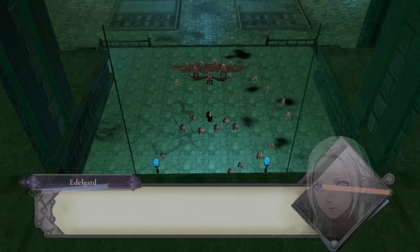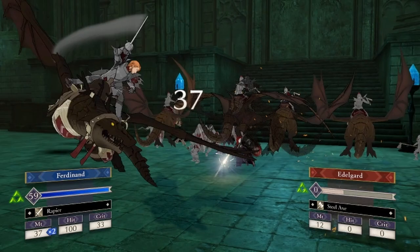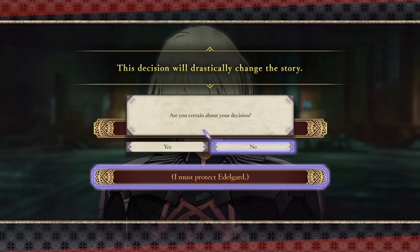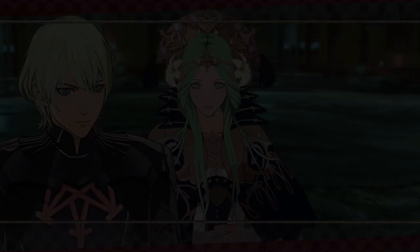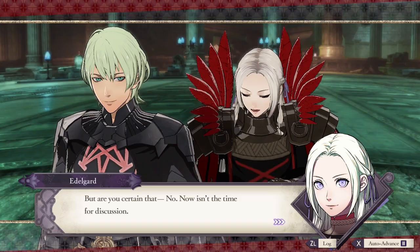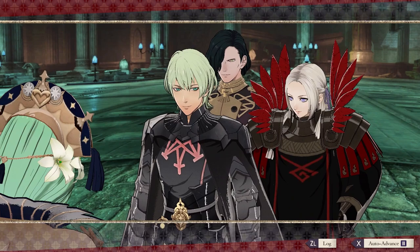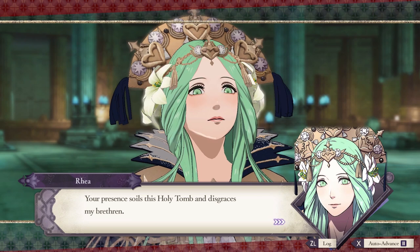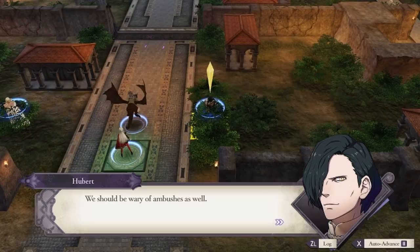He absolutely destroys Edelgard, and then I make the decision to protect her, locking me into Crimson Flower. Once allegiances are made clear, I'm immediately thrown into the Chapter 12 battle. This map is a pretty difficult one, and paves the way for how the rest of the run would pan out. It seems simple enough — defeat the three commanders to gain access to the monastery, and then defeat Rhea. However, if you take more than 10 turns to defeat the three commanders, reinforcements show up from behind you and they'll kill Byleth and Edelgard.